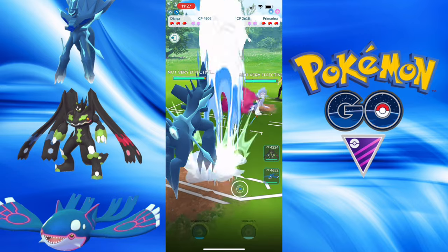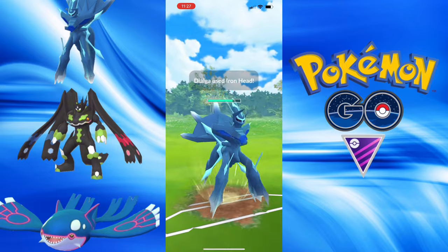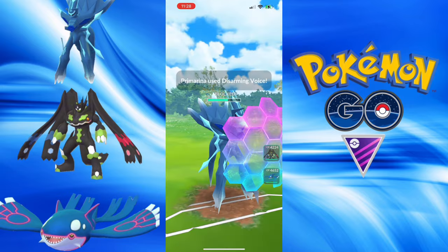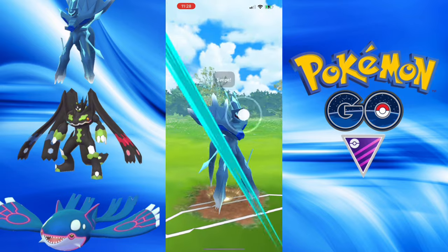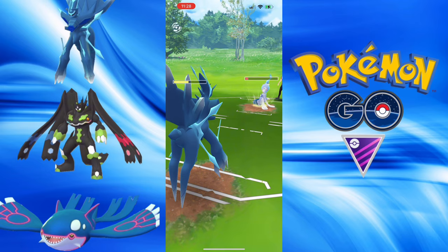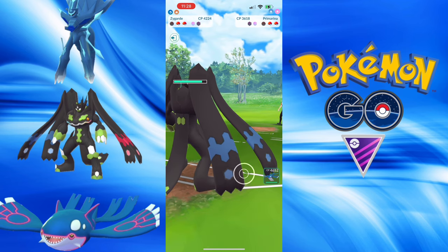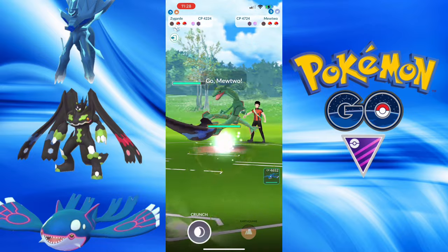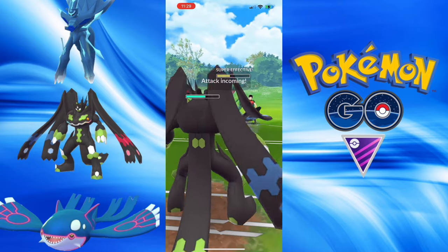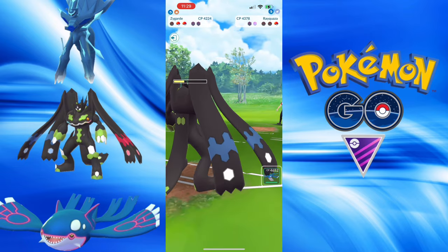We have Primarina — thankfully it's Waterfall Primarina. Iron Head is going to do a good chunk of damage, grabbing a shield from them. I'm going to shield up a Disarming Voice, over-farm and get to the next charge attack. It lands, getting them down to red. Going to no-shield — but it is a Moonblast, well played by them. Going to get a Zygarde farm-down. Do they have another Fairy? It's a Mewtwo. They bring in something else — it was a Crunch they caught on the Rayquaza, and they get the attack drop.